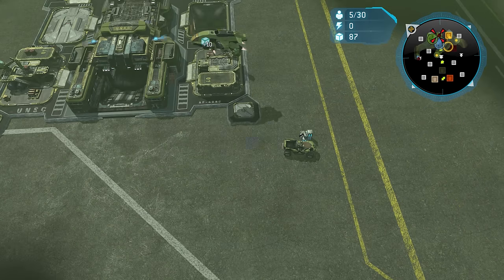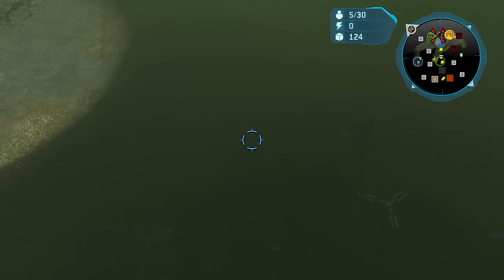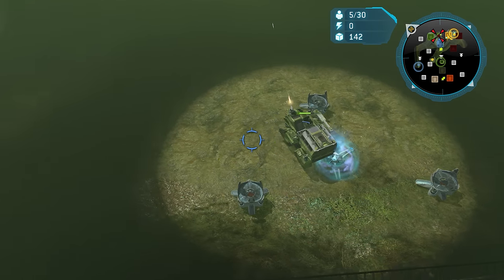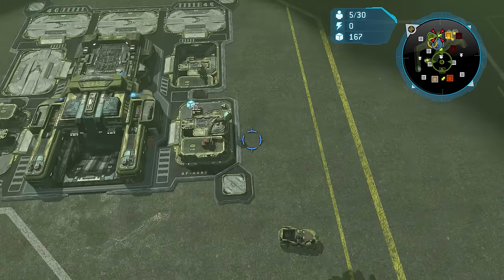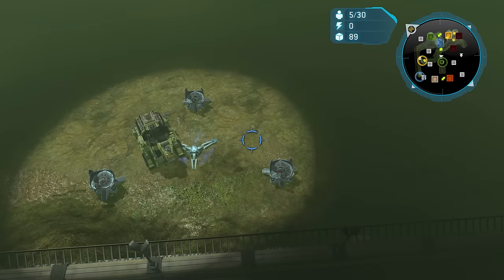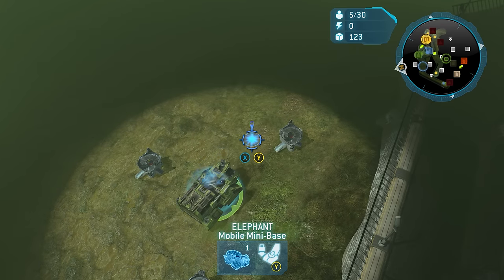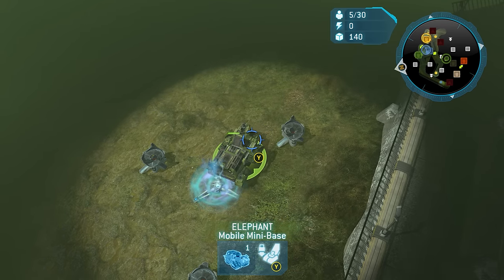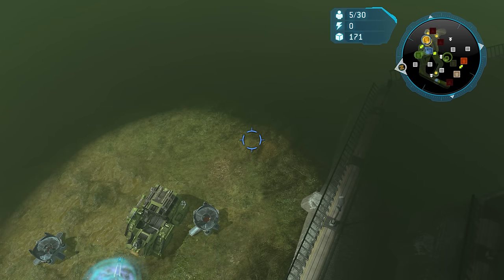First things first, we go for the Elephant straight away — it's basically like building a mobile barracks. You can only build one building at a time on a base, so this way I'm making a barracks and something else simultaneously. One of the problems with Marines is they don't have a way to get anywhere quickly — they're very slow.